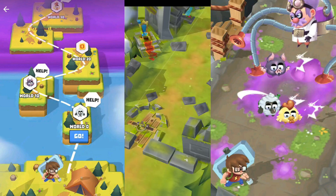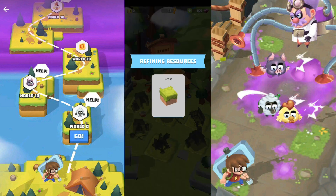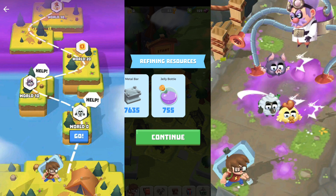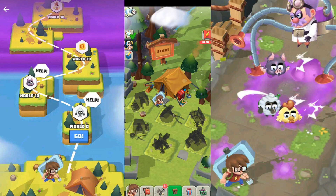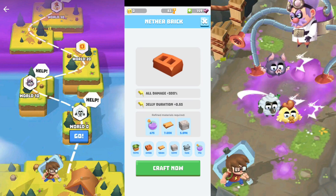So return and refine — I'm starting from world number one, base camp. These are my resources: grass turned into grass box, dirt turned into bricks, wood turned into planks, stone turned into stone blocks, metal into metal balls, and jelly into jelly bottles or potions. Every time you see the crafting screen you'll see what you're going to craft — all damage 300, jelly duration plus 0.5 seconds, all damage 200, five more gold from jelly, all damage 200, critical chance.